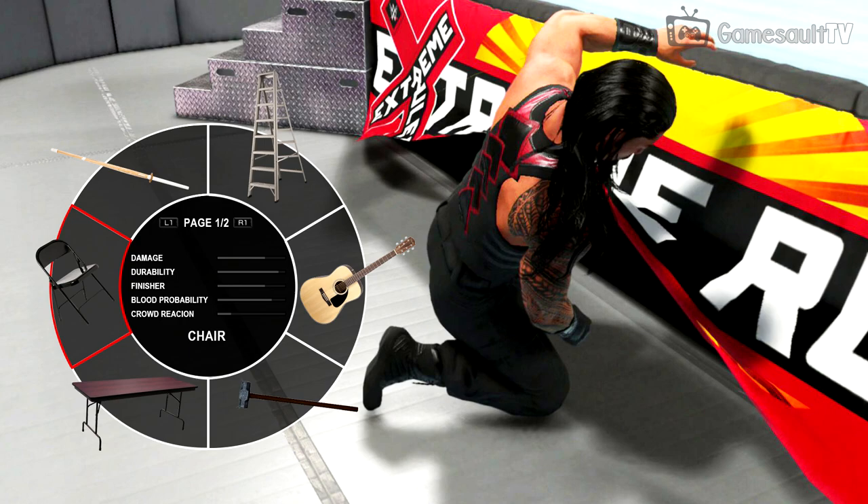These are the main standard weapons from past WWE games — nothing new. But if we look in the middle, it looks more like a GTA 5 weapon wheel. We have more information about the weapons, which makes each weapon feel different. We have damage — how much damage the weapon deals per hit — then durability, how long the weapon lasts. For example, a guitar is destroyed faster than a ladder. Then we have the finisher effect, and how much effect the finisher gets with each weapon. Finally, the blood probability — how likely it is to make someone bleed. For example, you make someone bleed faster with a barbed wire bat than with a table.